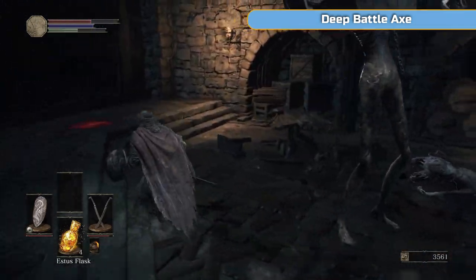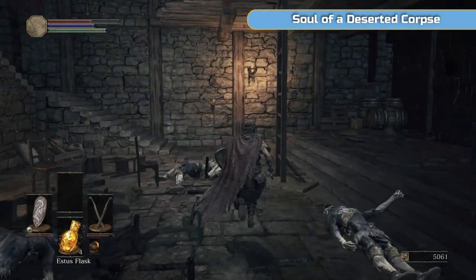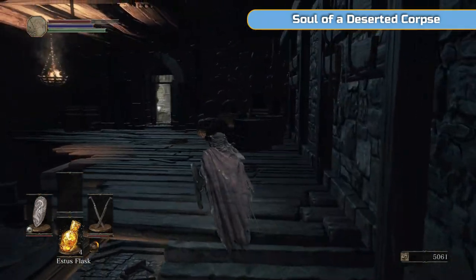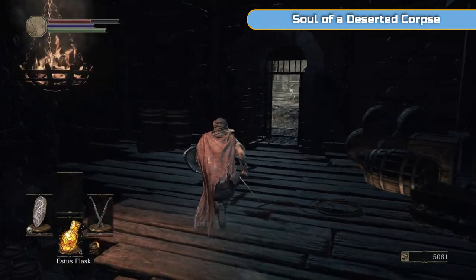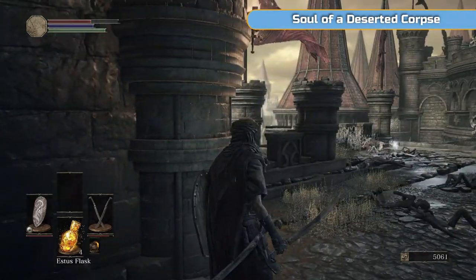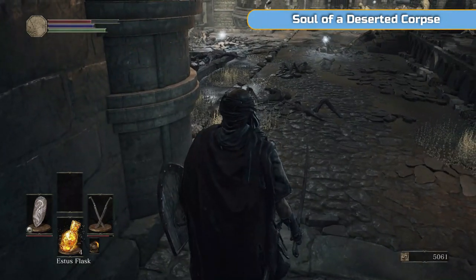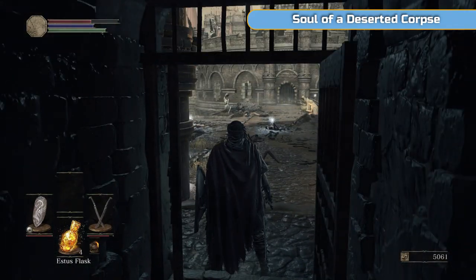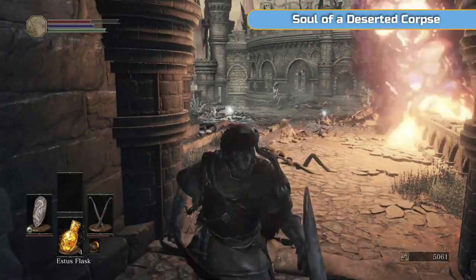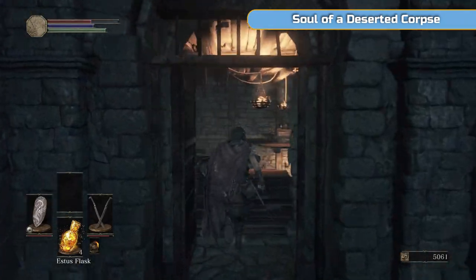What we're looking for is the actual helmet here — it's called the Symbol of Avarice. We can actually farm for it later on using something we're going to pick up later. The Symbol of Avarice increases your item discovery, which is going to help with your farming for covenant items. You may have got it then if you did — great, you're lucky. You may not, like I didn't. The axe that we got is not particularly helpful.